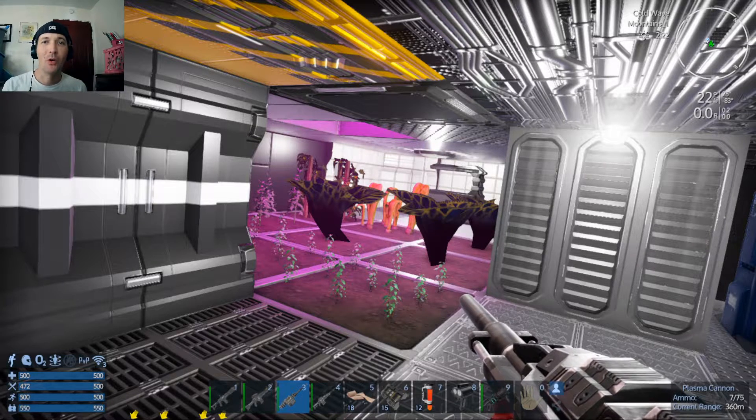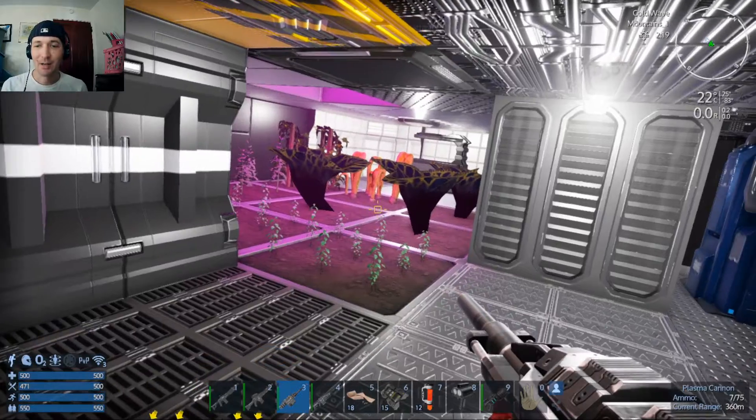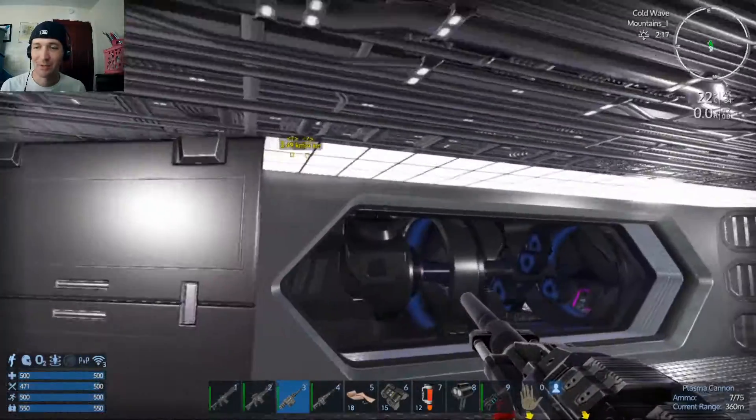Hey guys, how you doing? Mike Tanik back here with more Empyrion Galactic Survival Alpha 12. It's time to get off this planet — that is what we're going to do today. I did, however, have to make further modifications to this beast of a CV that we've made.